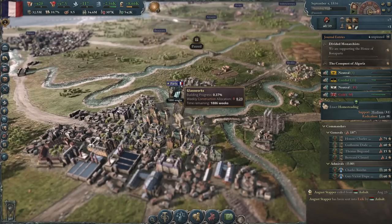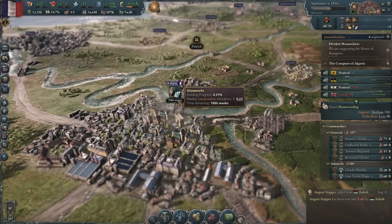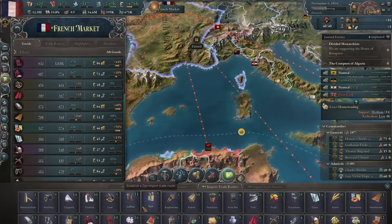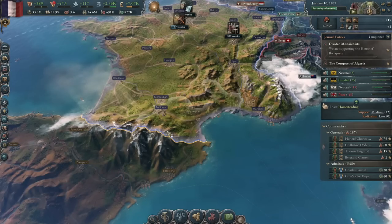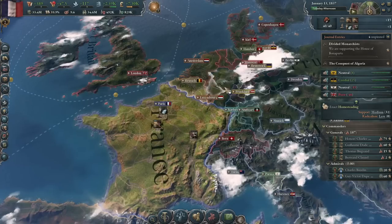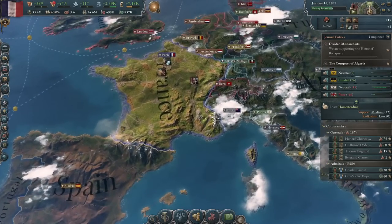You having a little bit of trouble building stuff there? 1,886 weeks — you guys need to hire a new foreman. There's no food in this country. French Revolution incoming. There's one thing I know about the French military: it starts the game pretty good, and then in the late 1800s and early 1900s it sucked, because they lose to Prussia.